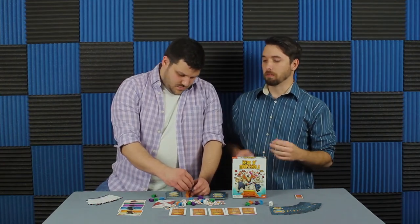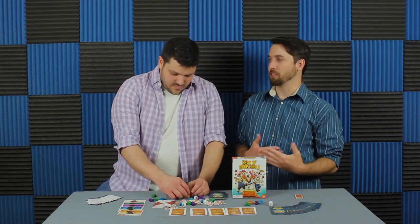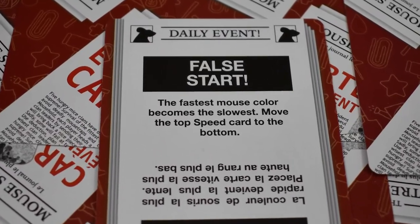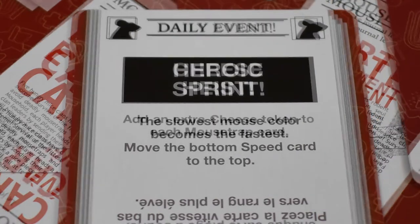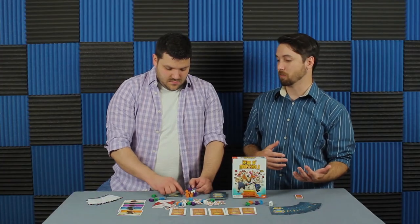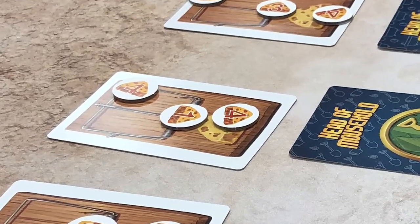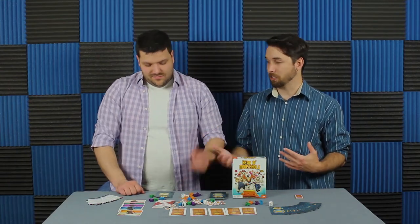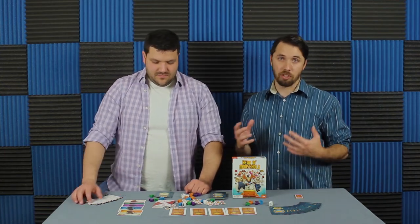One thing that can really throw a monkey wrench into your plan is the event cards. After you've chosen what mice you want to bring into the round, you flip over an event card and it can change who's the fastest mouse — like put the fast one to the back or the slowest one to the front. It can add more cheese to the trap, making you think, oh man, I should have brought faster mice because now I actually want to win this round. There are all kinds of minor things the event deck affects that can change your strategy.